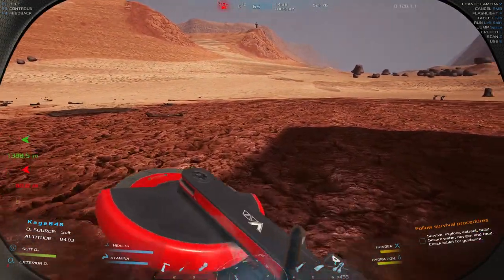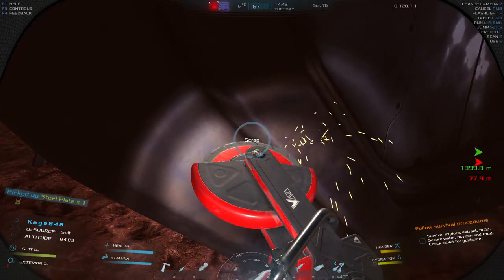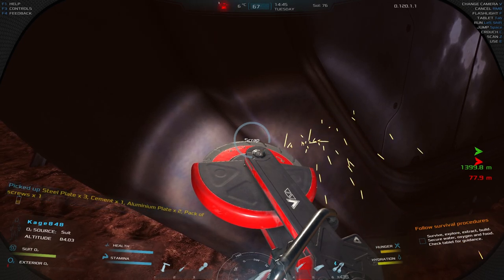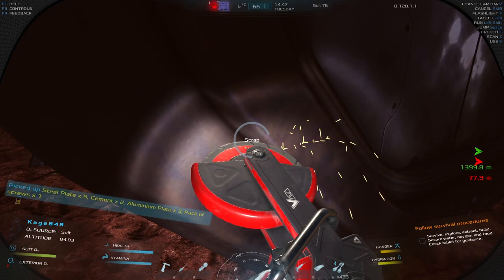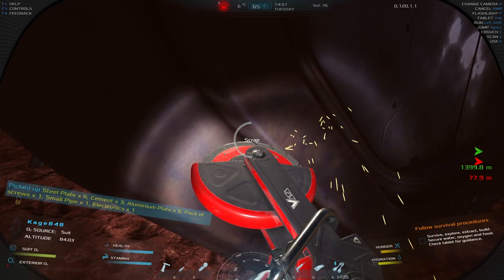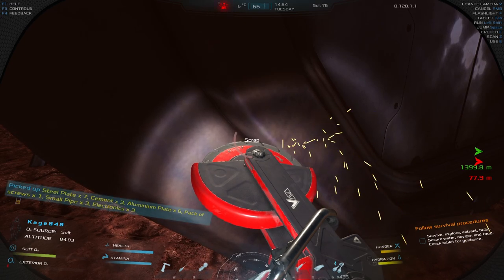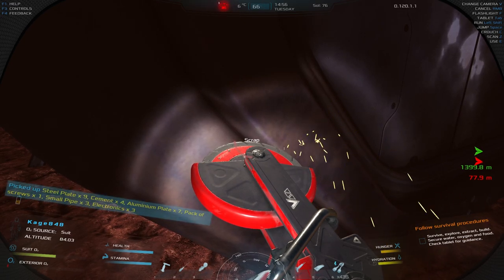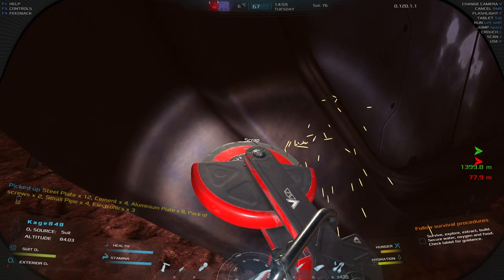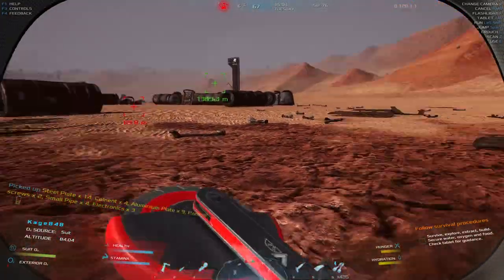I'm just going to take it down and keep an eye on my health to see what the radiation does. The radiation doesn't seem to be doing too much - my health might be going down very slowly, or maybe not at all. Also, when grinding POIs you don't want to just grind down stuff and let everything fall - that can make items fall through the ground. Best to clear out everything before you grind something.